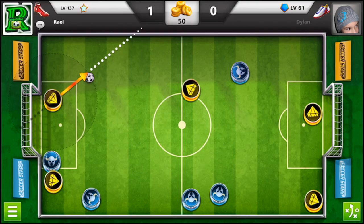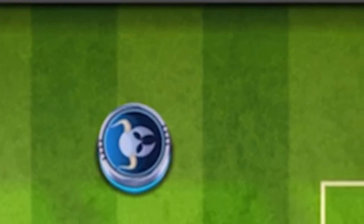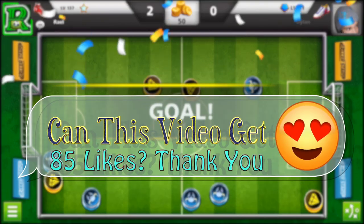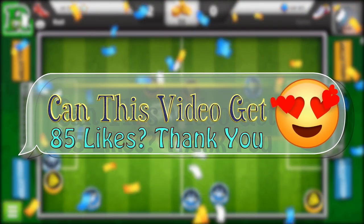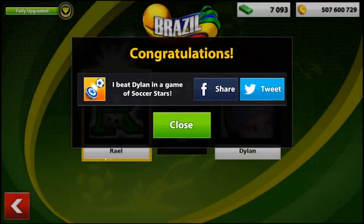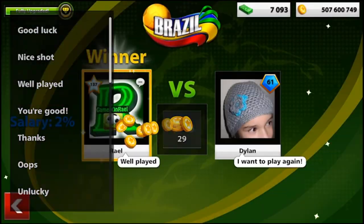If you guys like this type of video, please comment below and I will deliver what you want. Now I will deflect the side of this player off my opponent, and then it's gonna go to the wall and into the space in between my player and his goalie. Let's nail the corner of the player - it's double deflected. This is how you nail pro goals, guys. Please support this video and smash the like button.